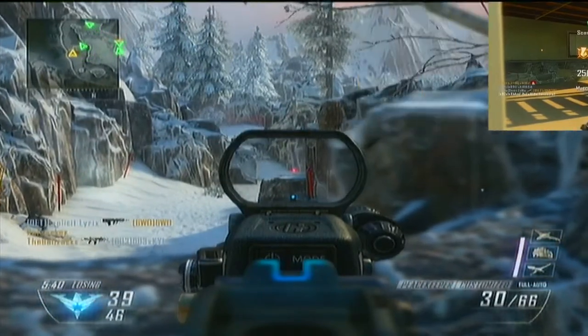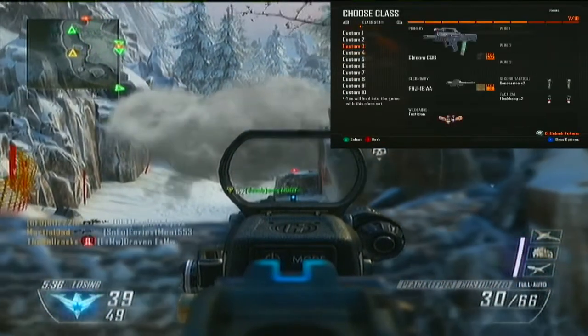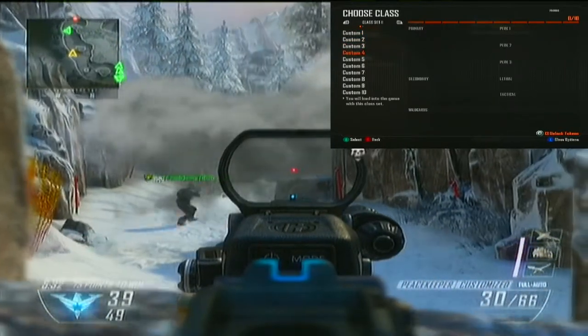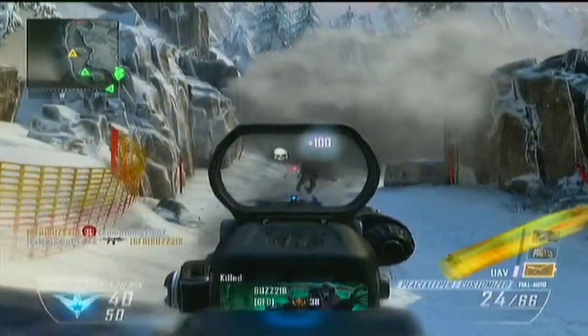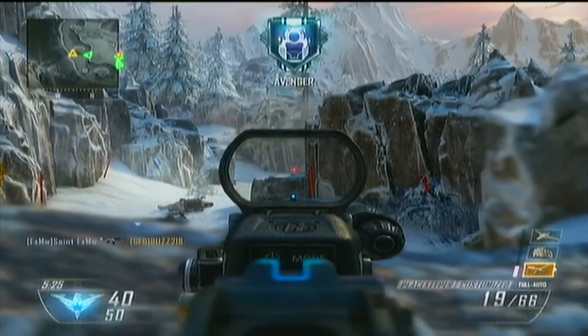Just to be clear, I'm going to pull up on the right side what it should look like when you set up your class. Nothing — absolutely nothing. You should not be able to do anything on there. The only thing you can do is personalize your knife. That's basically it — you shouldn't be able to do anything else.